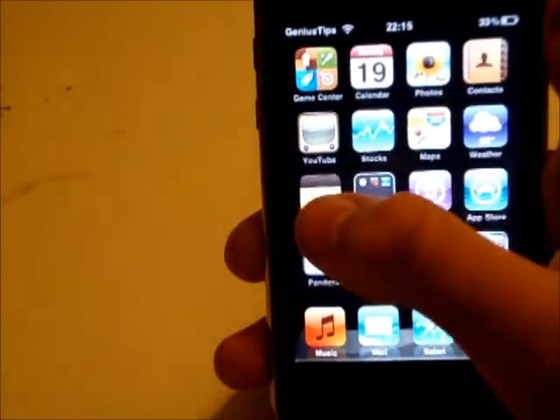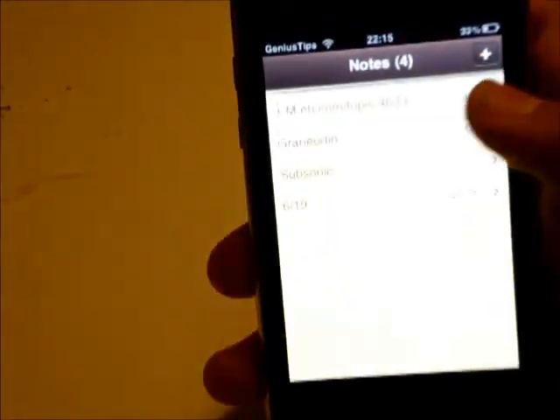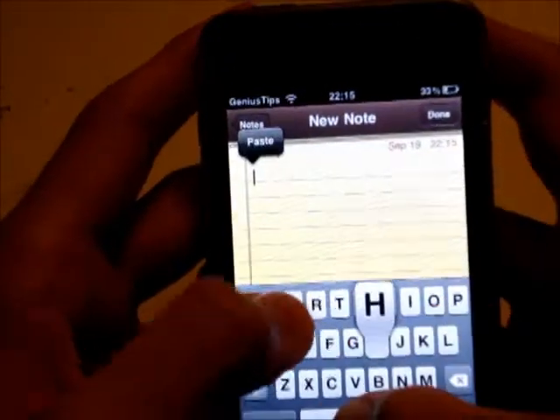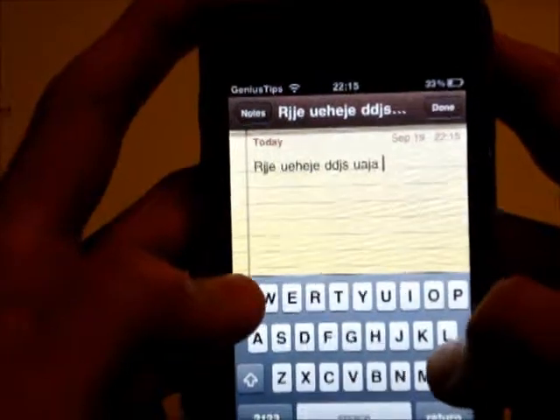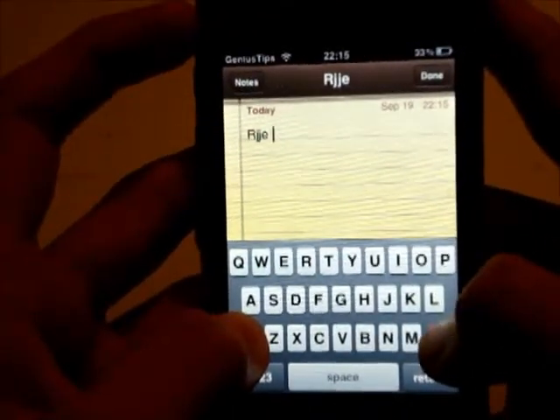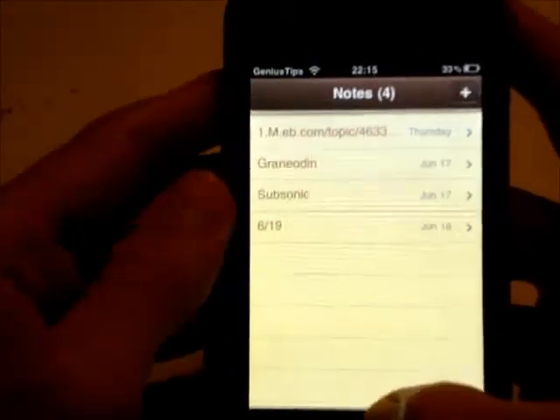The fourth tweak is called Delete Word. It is free on the Cydia App Store, and what that does is when you have something really long and you want to delete, instead of deleting letter by letter, you can actually hold down Shift, then click Delete, and you delete word by word. It is very useful.